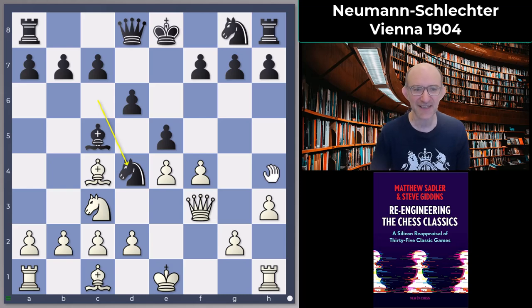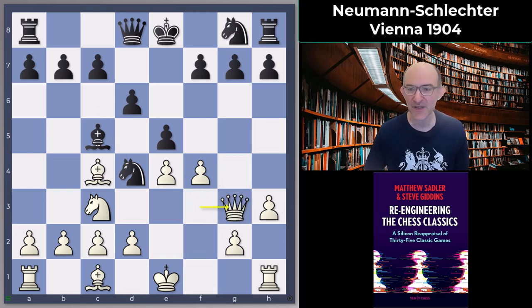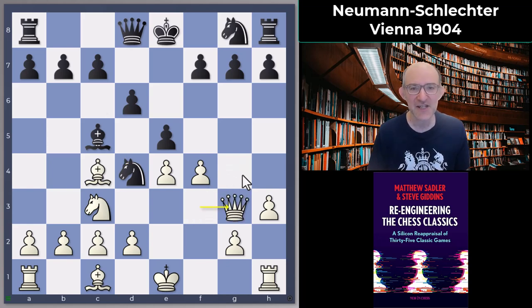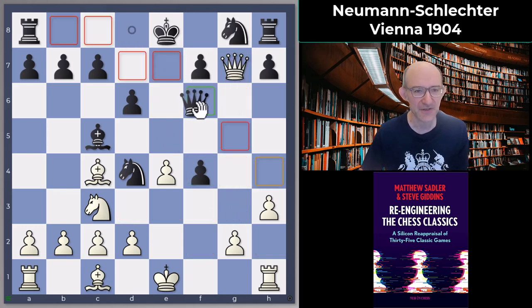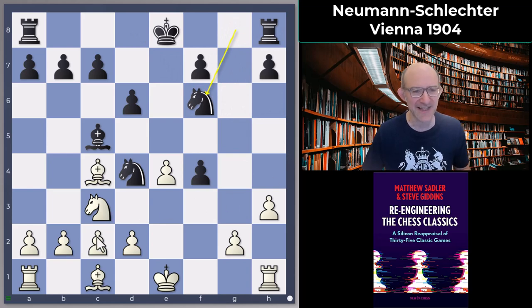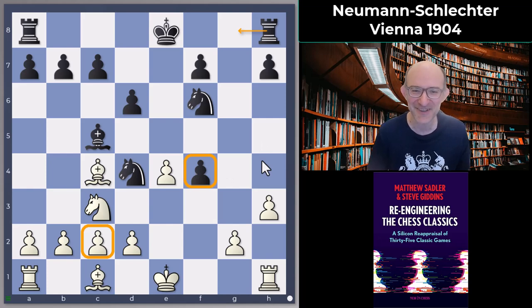Now, Neumann played queen g3, which is basically what any human player would play. But the engines actually want to play queen g4, and the reason is quite subtle. After queen g3, the engines want to play e takes f4, meeting queen g7 with queen f6 — which is fair enough, considering the position is slightly better for Black if White just exchanges off queens like that. I'm attacking c2 and also going to have rook g8 activity, which is much more important than that potentially weak pawn on f4.